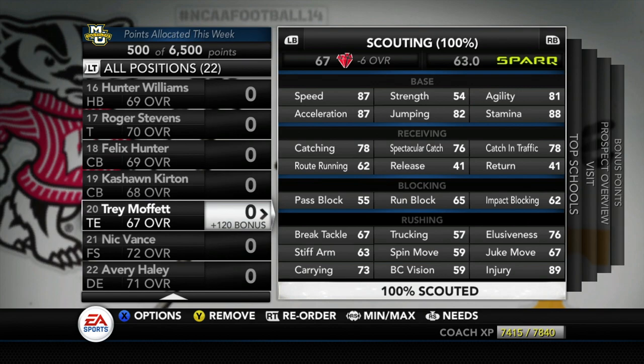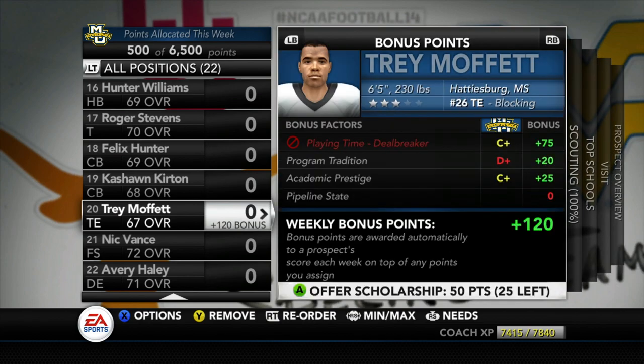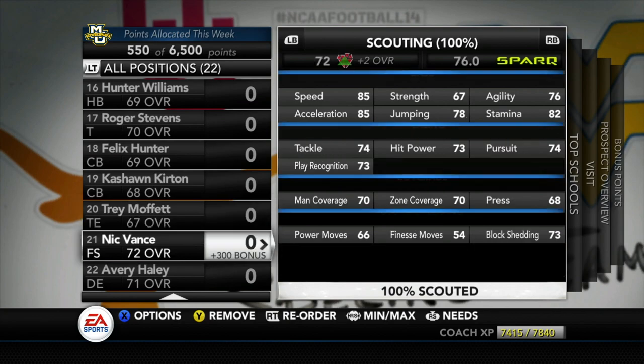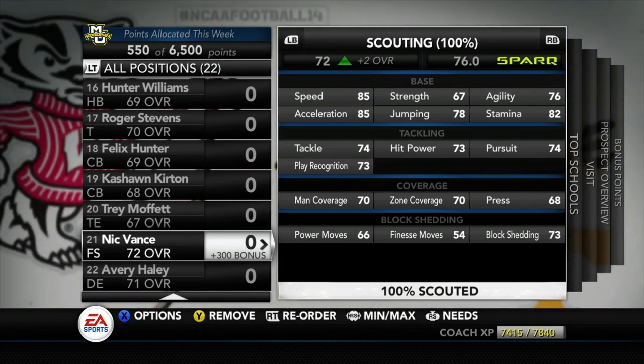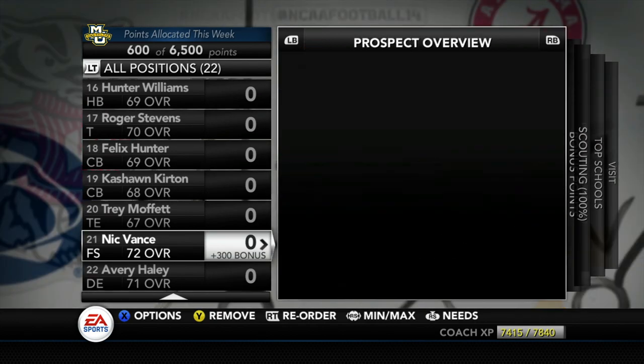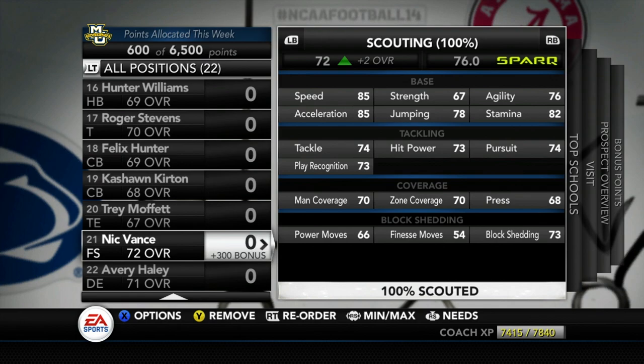Our first bust on the board is Trey Moffitt — a former basketball player, 6'5", 230 lbs out of Hattiesburg, Mississippi, the number 26 tight end. He's got 78 catching, 76 spectacular catch, but only 62 route running. What intrigues me most is his speed and athleticism. Nick Vance is a free safety with 85 speed and 85 acceleration — rated as the number four free safety. We're number two on his board, but his attributes aren't fully polished yet. He might need a redshirt.